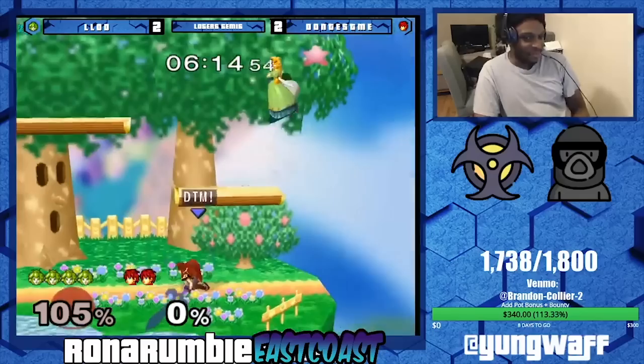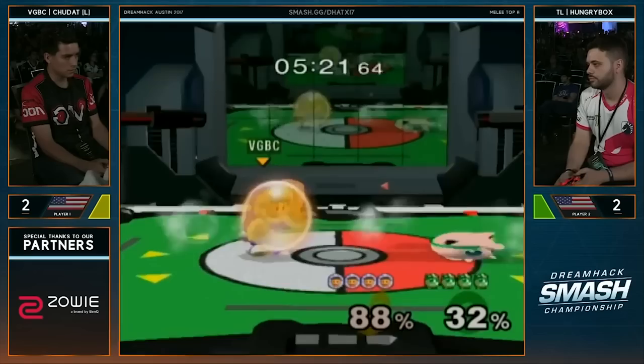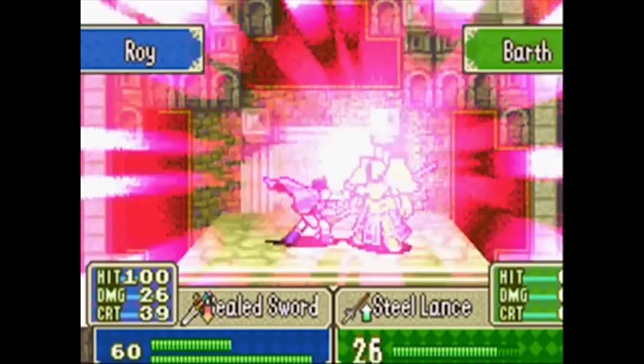And this is why Roy will struggle on a stage like Dreamland. How do you deal with someone camping platforms when your character has bad mobility and air-to-airs? It's depressingly similar to watching any Ice Climbers set where they get camped out as Sopo — and at least Sopo has a functional up tilt.